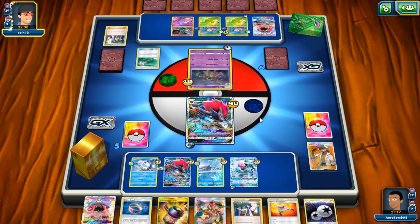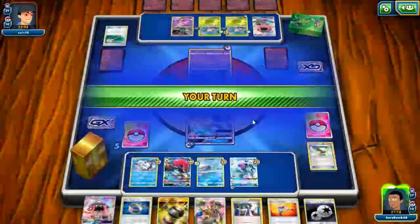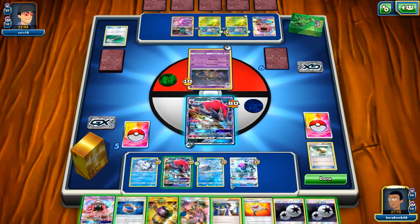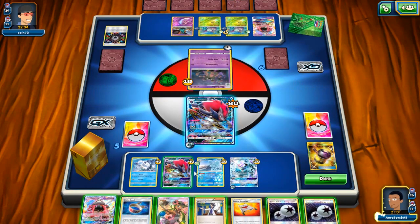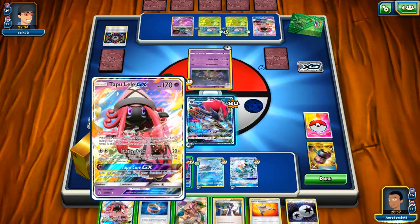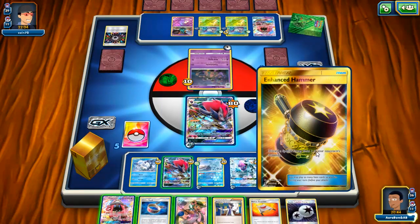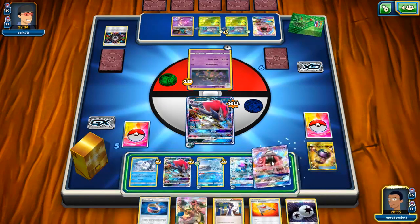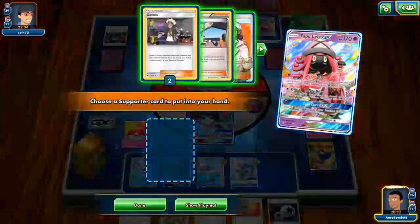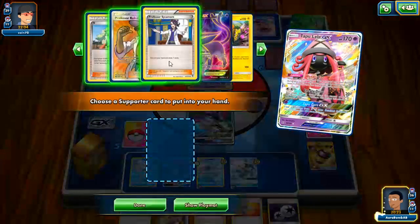He can only do 20 damage because of resistance, but if he attacks with Golisopod next turn we could get knocked out — he has nothing with free retreat right now though. The Field Blower is a little obnoxious but I have two other Float Stones in the deck — that's why you always want a free retreater in your deck. I keep getting DCEs, which is usually good but right now it's not the best. All I need is a Pokémon. Do I play down the Lele? I don't want to trade anything right now, but I don't want to play down Lele either. I'm pretty ahead so I'll play the Lele and get Guzma.